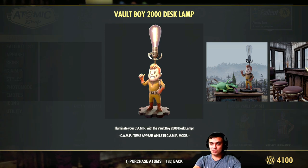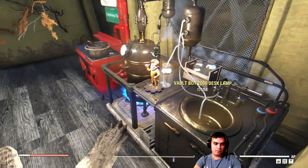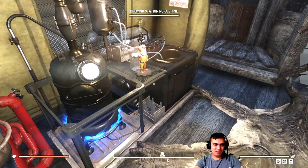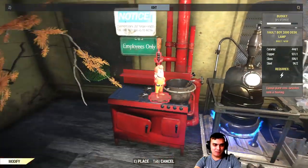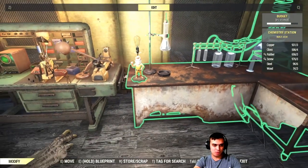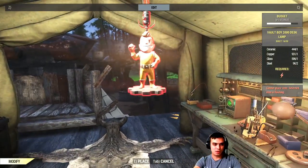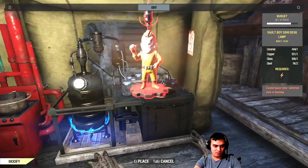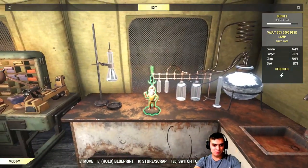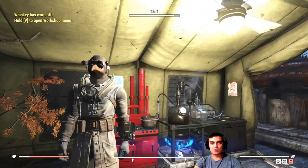Let me show you how it looks as well, in case you decide to go for it or not. So if you decide to acquire it, this is what you're gonna get. I got it with a bundle and I don't usually use lamps or go into a lot of decor because I'm not a super cool camp builder. Hopefully at some point I'll level up my skills. It's essentially a decoration item.